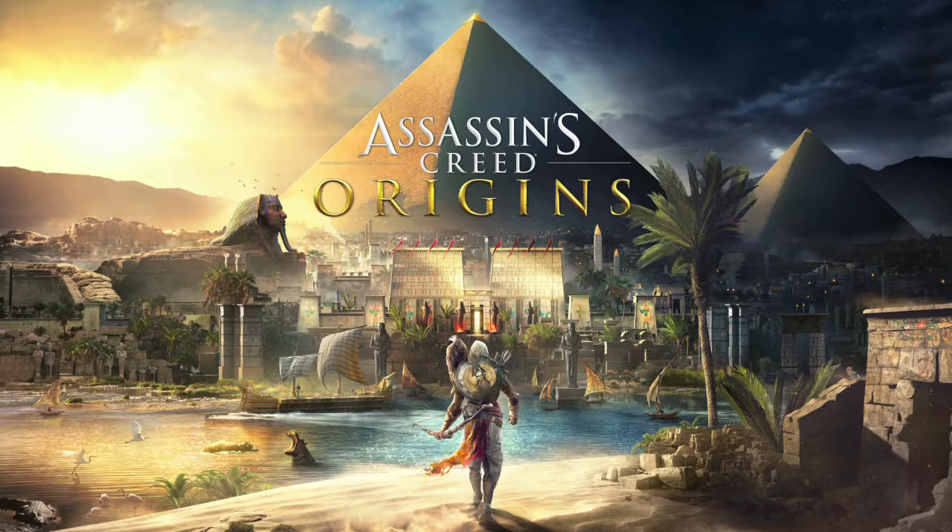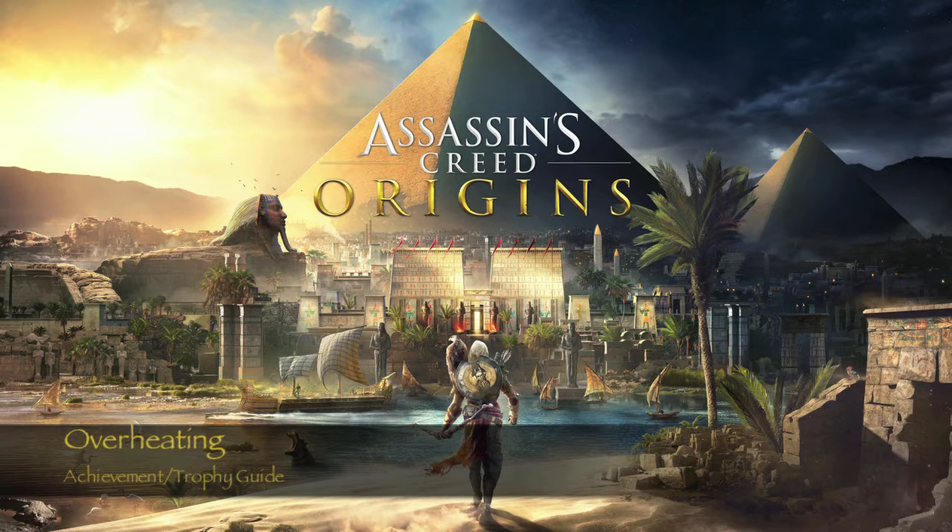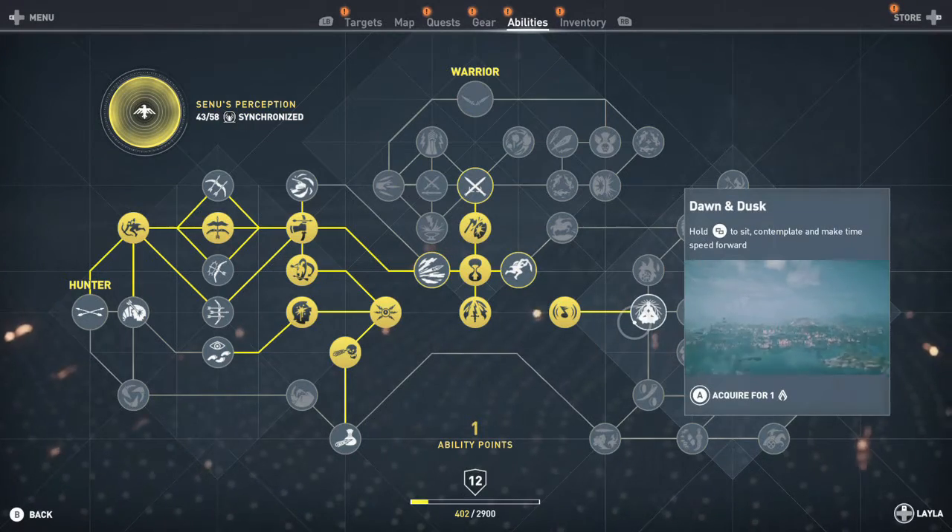Hey everybody, this is Sean O'Hara here at FunFitGimmeYack.com. Here we are today back in Assassin's Creed Origins grabbing the Overheating achievement. This is to see a Scarab Storm in the middle of the desert.